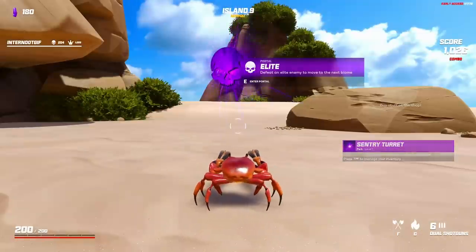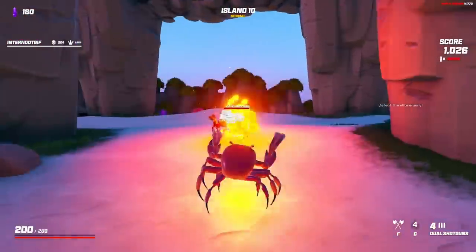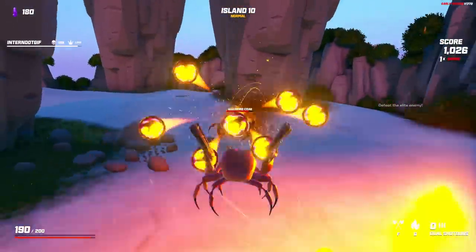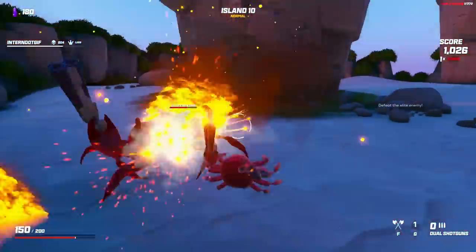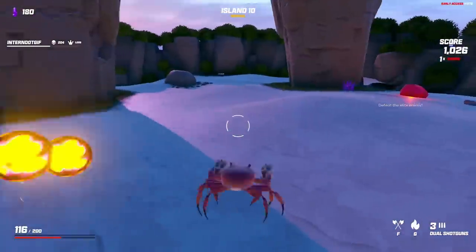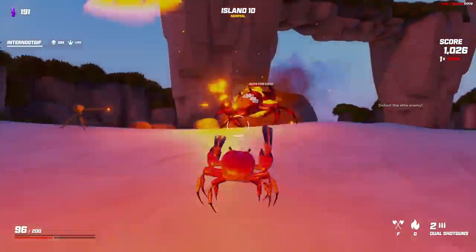Now we get to take everything we have over to the big baddie - we have to take out the elite enemy. And oh gosh, it's a fire crab, and he has his own shotgun. He's like a better version of me, but he doesn't do debuffs like I do - he just does fire and orbs everywhere. Have some more grenades and get zappedified. You're getting way too close for comfort. I need you to go away. Where's my sentry turret, by the way? I haven't seen it yet. Oh, here it is! Hello, little guy.